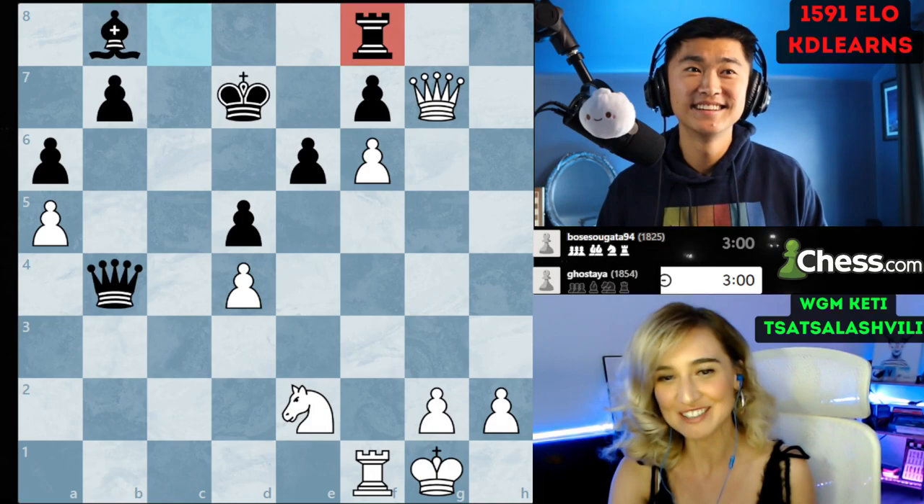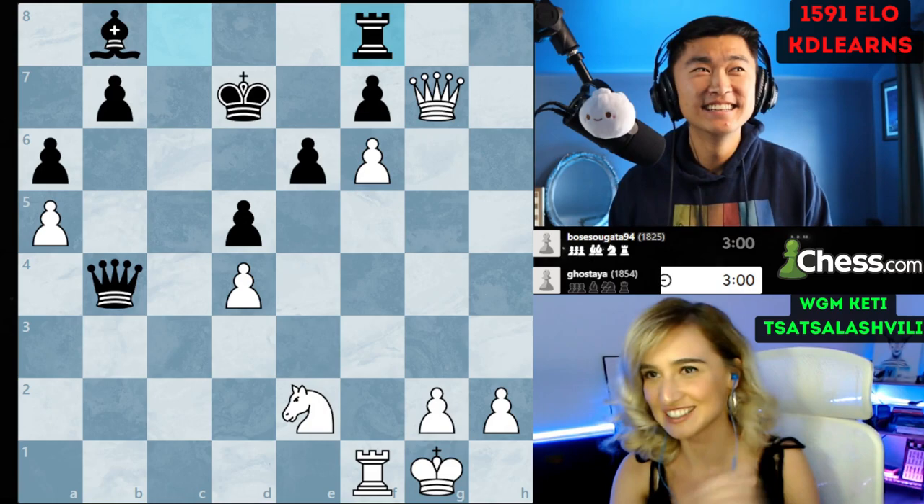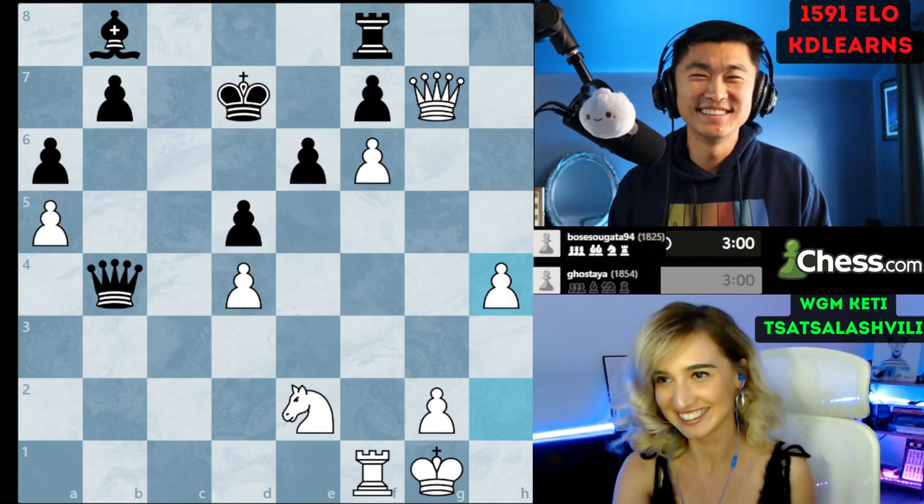At this point, do you want to hear what the evaluation is? Go ahead, give us the damage — break the news. According to the engine, Stockfish 11 on chess.com plays h4, and the evaluation is 0.00.